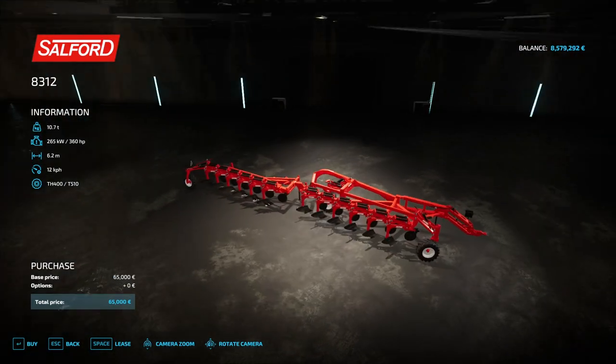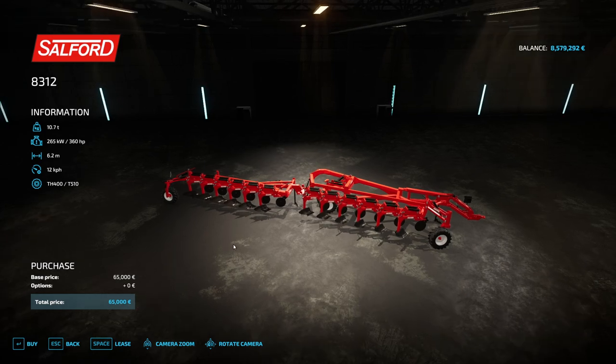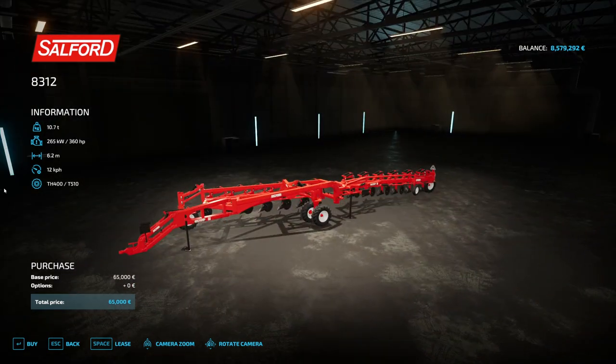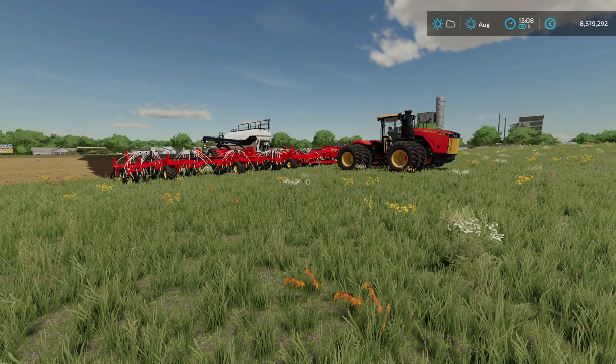And here we have the plow — this is impressive again. This is the biggest plow that we have from Giants until now. It's 6.2 meters and needs 360 horsepower. I think this is a good addition alongside the Bourgault machinery. And then all the other Giants mods, or most of them, were updated.